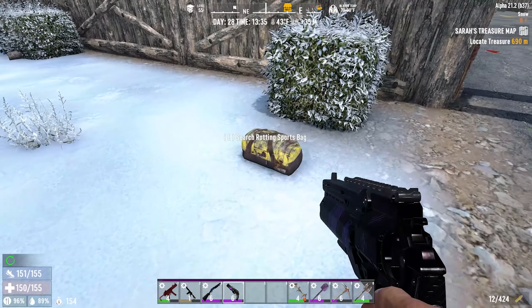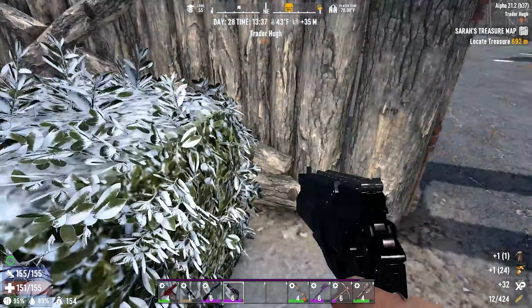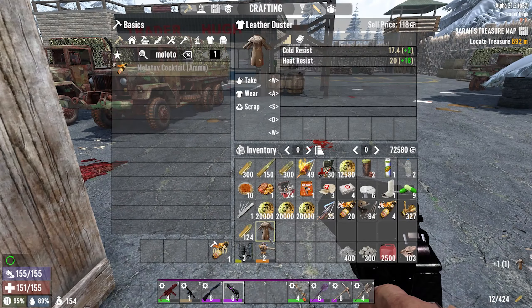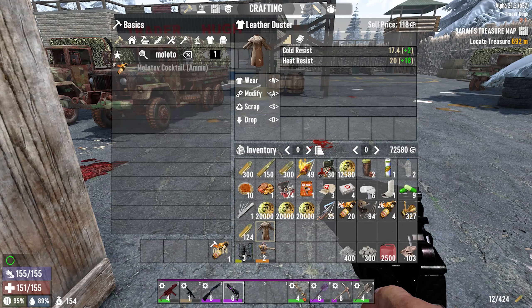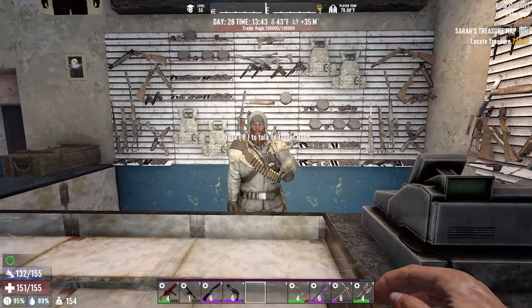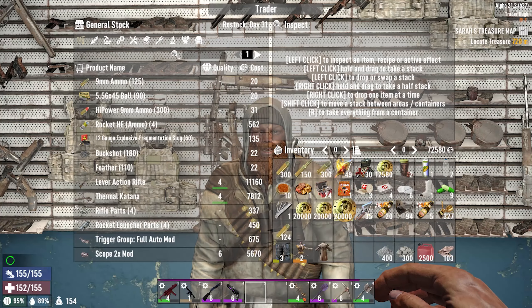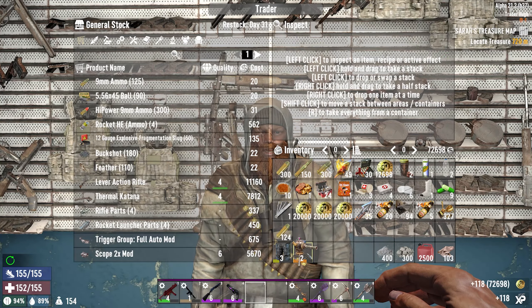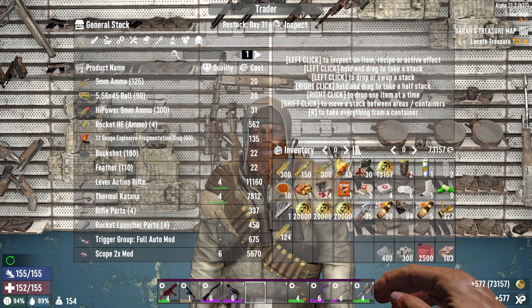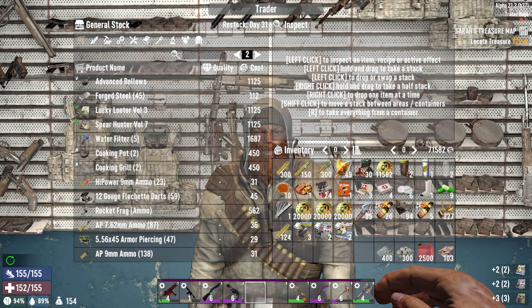I don't remember this backpack being here but wait — it's the leather duster that sells for 118. It had more heat resist and cold resist but I got the crew jacket, so we're definitely selling this. Let's sell this first — 500 dukes, okay, not complaining. Let's take the rest of these books: lucky looter, spear hunter — that we do not need.